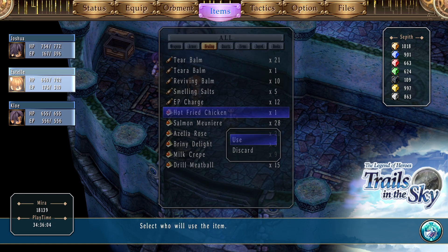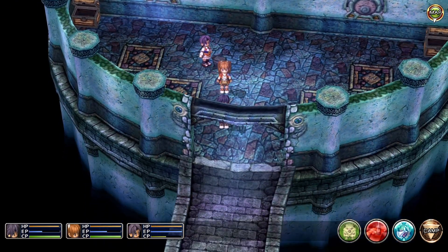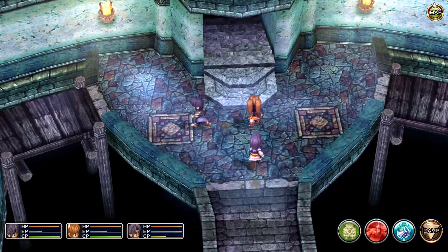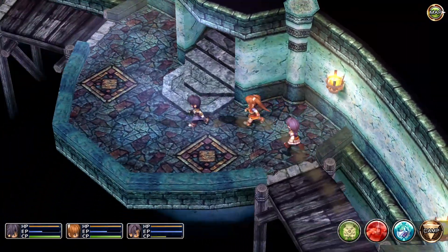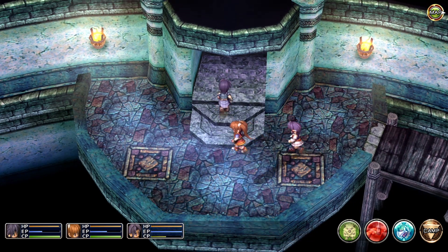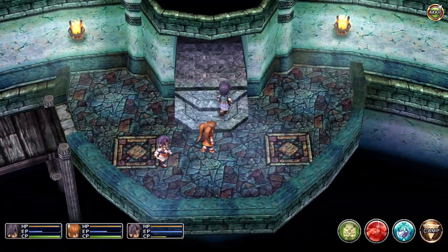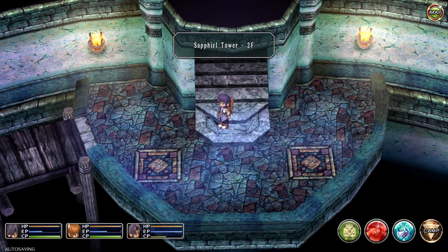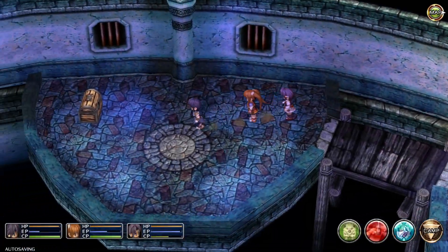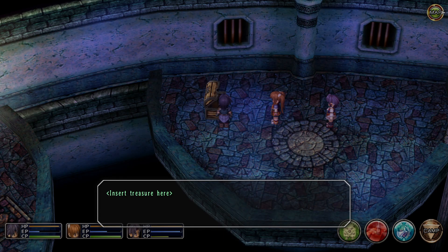We're going to go ahead and eat the fried chicken there — that's a brand new recipe for us. Don't know how it manages to stay hot all this time — unless it's spicy hot. We're going to ignore all of these stairs and go to this one. Go down here and grab this chest — it's empty.